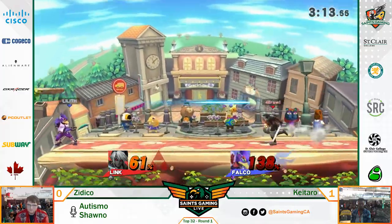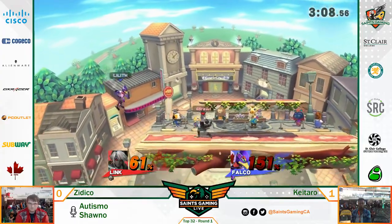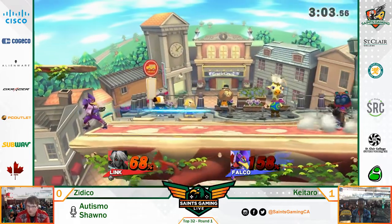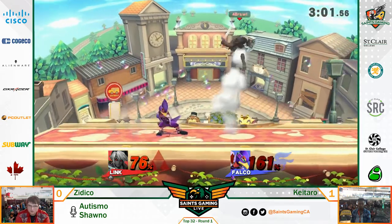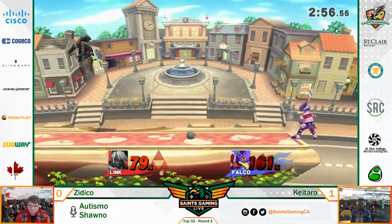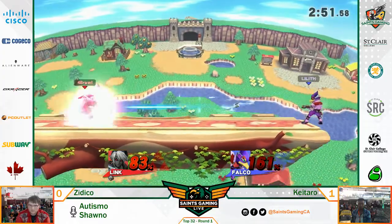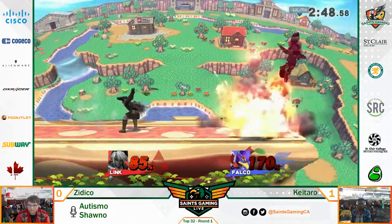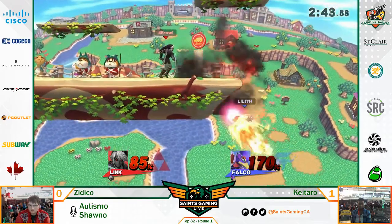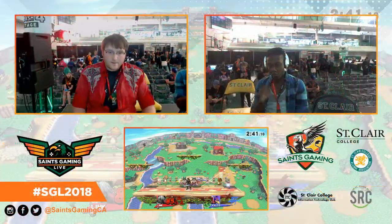Falco just trying to keep himself in the game, get a little more damage on him. Zidiko - this could be it, hit the grab, that could be free. Falco's able to recover, hits the boomerang, good DI. Controlling that center stage. Link's gotta be careful, he's getting that damage up a little high. Kataro's honestly just trying to play the laser game right now. He's fine - good DI, he'll recover. That'll be game - game 2 going to Zidiko!